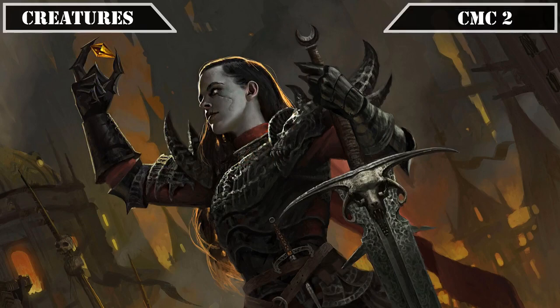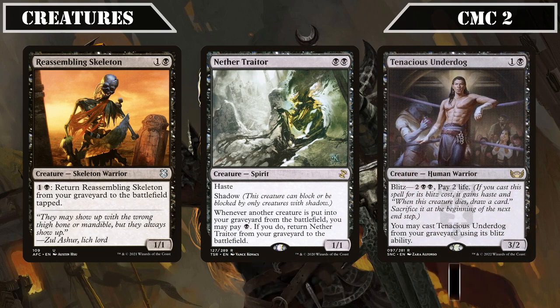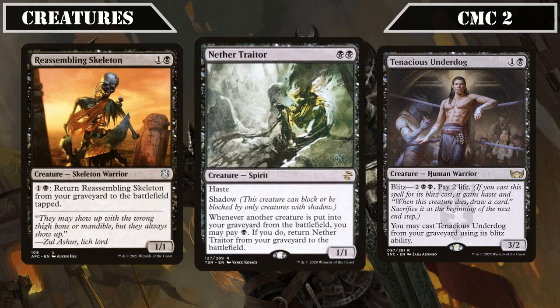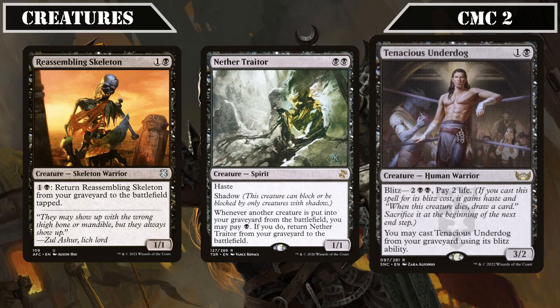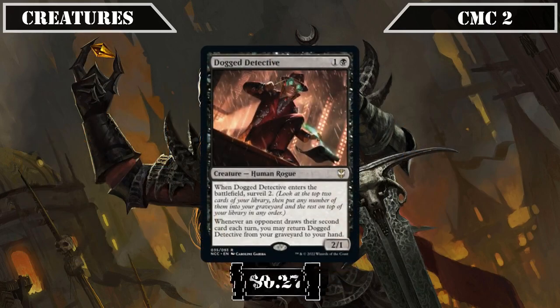Moving onto the CMC 2 slot, we have Reassembling Skeleton, a 1/1 that costs 1 and a black to return from the graveyard; Nether Traitor, a 1/1 with haste and shadow that costs a black to reanimate whenever another creature from our field is sent to the graveyard; and Tenacious Underdog, a 3/2 that lets us pay its blitz cost of 2 double black and 2 life to cast it from our graveyard. Dogged Detective is a 2/1 that surveils two when it ETBs and returns itself from the graveyard to hand whenever an opponent draws their second card for the turn, providing card selection and graveyard setup.